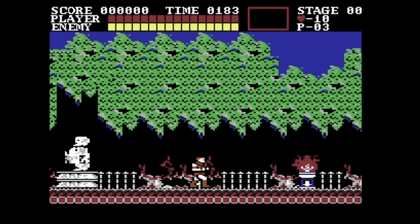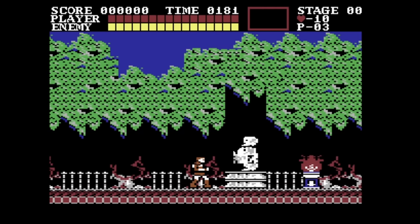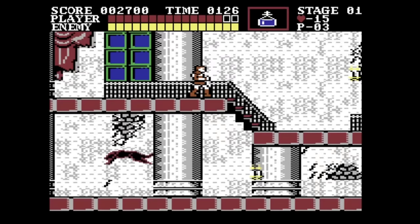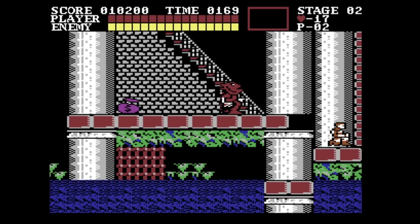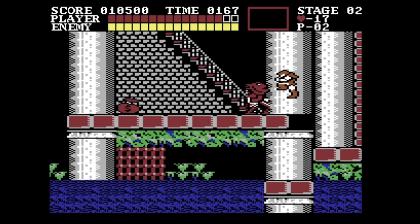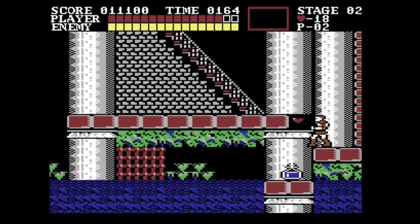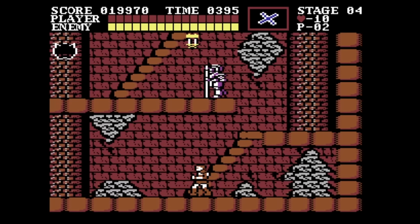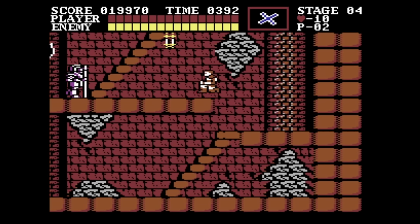Next up we have Castlevania on the Commodore 64 and my expectations were pretty low. But lo and behold, this version is actually kind of amazing. The scrolling is smooth and Simon controls very closely to the NES version. The music is fine — it replicates the original soundtrack okay, but I feel the Commodore 64 sound chip could do better. Unfortunately, there are no sound effects, so that's a bummer.